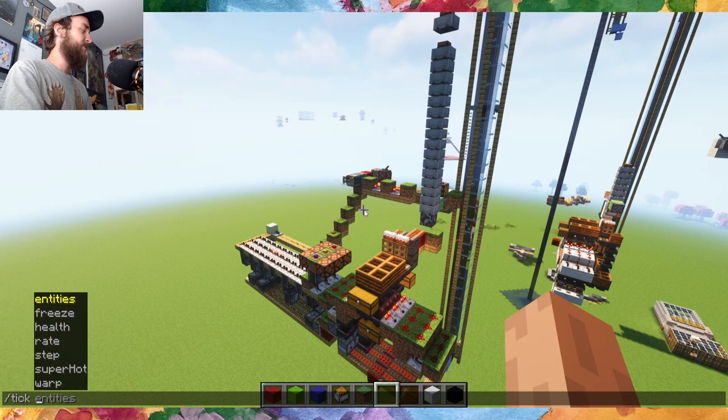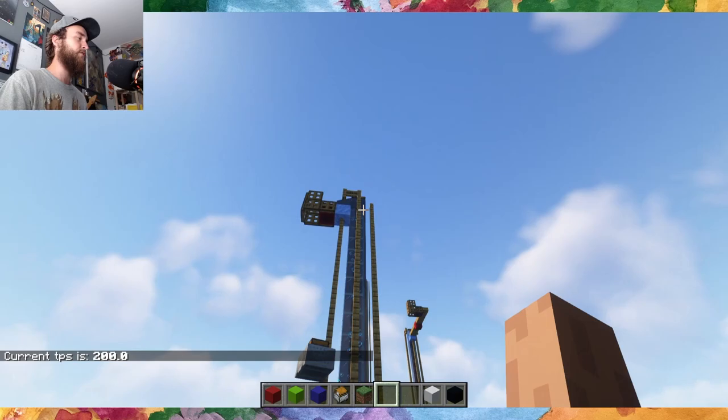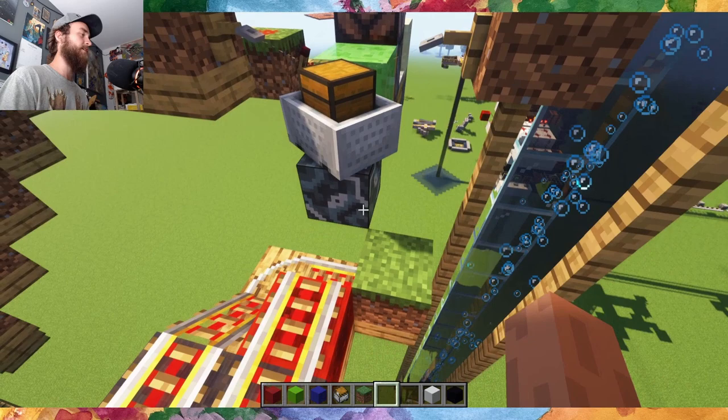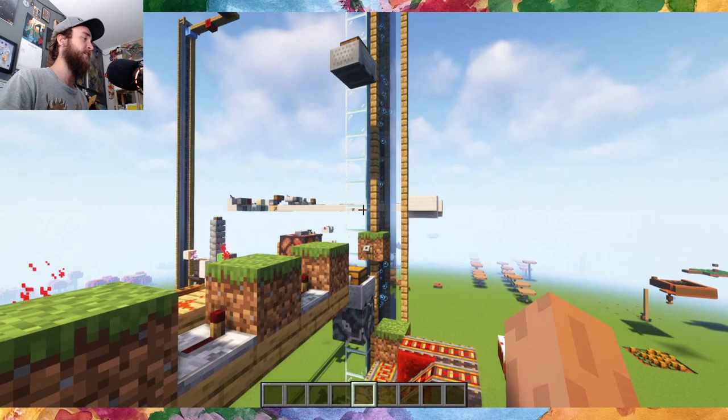If we speed this thing up — we'll put it on ten times speed — it should get back down to just one red minecart. The minecarts look like they're not even in the bubble column at this point; they're still traveling all the way up and over. This is just a graphical glitch when speeding up the game. And there we go — just one left. Sure enough, red inside.